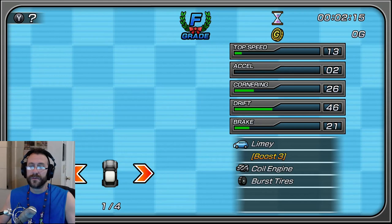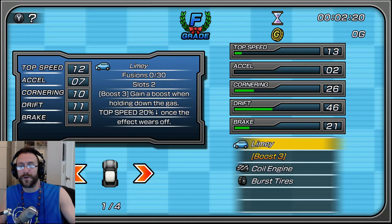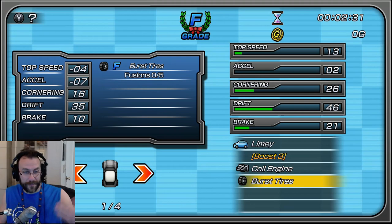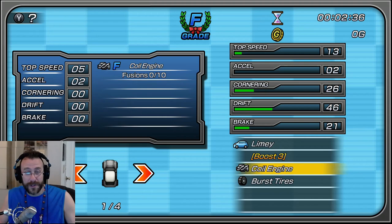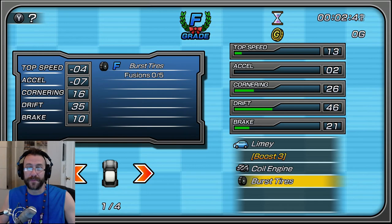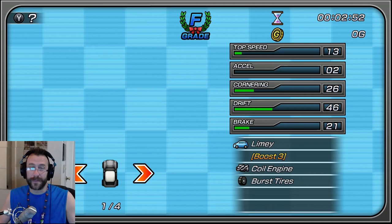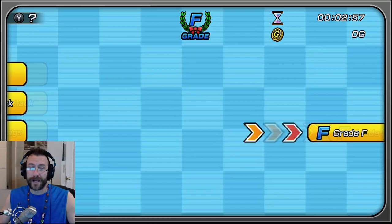Garage. So there's our car — it's 13, 2, 26, 46, 21. That's the sum of all the components. The car gives it 12, 7, 10, 11, 11. The coil gives plus 5, plus 2. The burst tires have minuses. So top speed is 12, plus the 5 from the coil, minus the 4 from the tires for a total top speed of 13. Same with acceleration: plus 7, plus 2, minus 7 gives us 2. Interesting and very clear. I've never played this game before — this is my first time — and I picked it up right away.